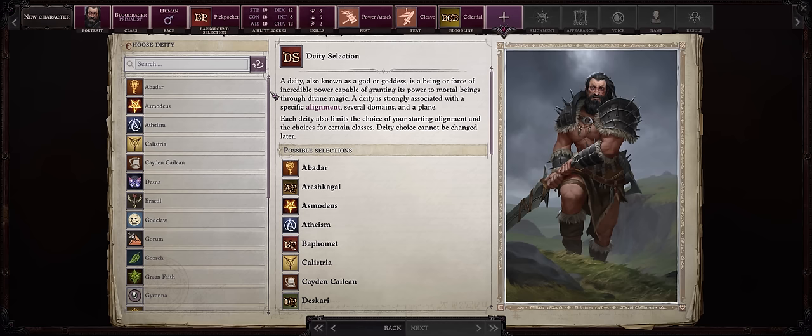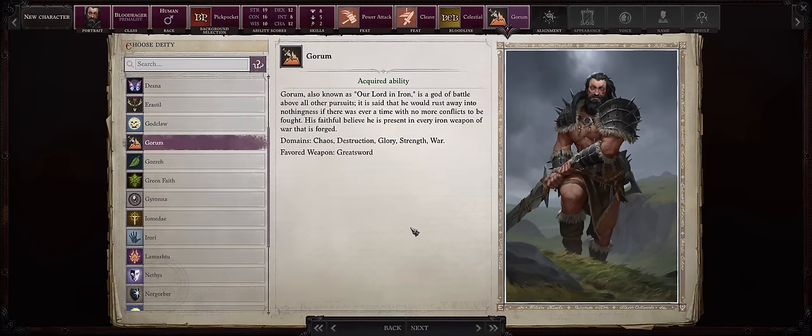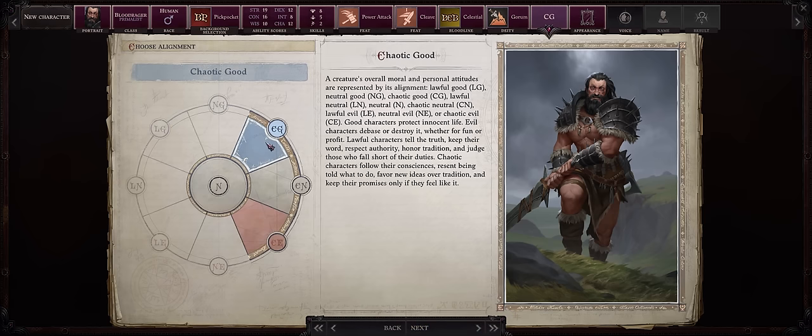For the deity, since we are going with Trickster, any that allows chaotic alignments. Gorum fits this build just fine — he is the god of battle. Chaotic Good is actually the optimal choice if you want to min-max, because of the Bestow Grace spell, which only works on good-aligned characters.